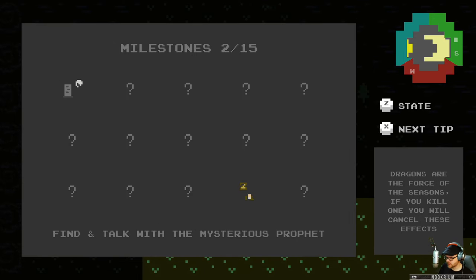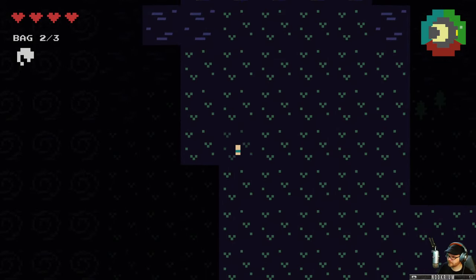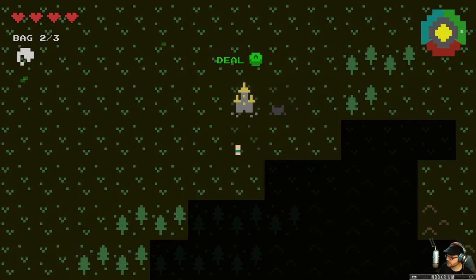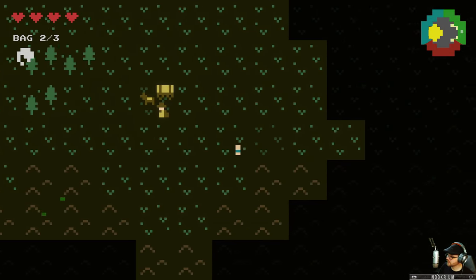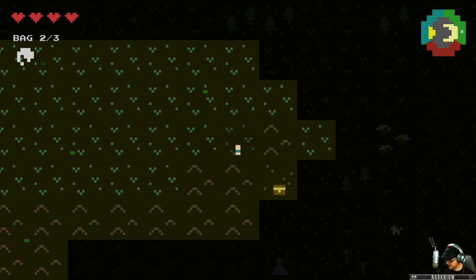I wonder how tough that dragon is. Mysterious prophet's been discovered. I can't go up there — I'm kind of on the edge of the island over here, back over by that scary dragon. I just missed her. Where's that wagon again? I got a chest over here but I can't go diagonal.